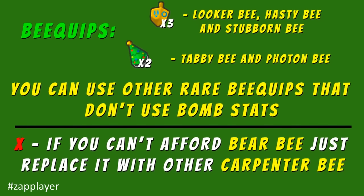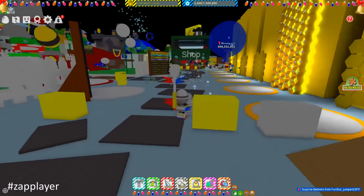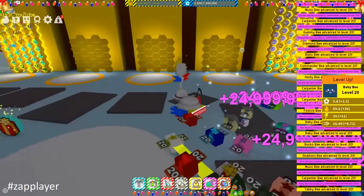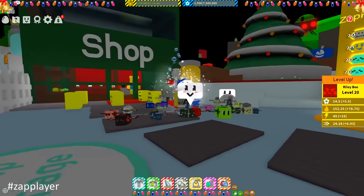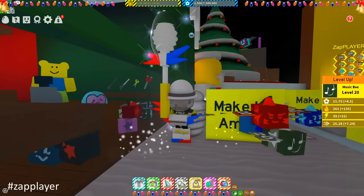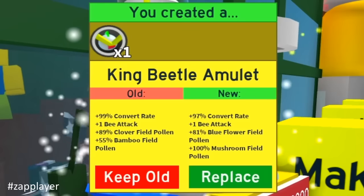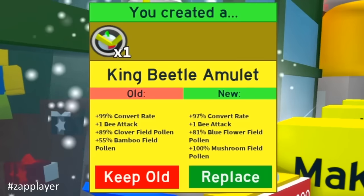This is the composition of the hive which contains a lot of useful information. You need bee quips for stats that will advance your bee. I will leave this hive build on my discord server. Let me show you what amulets you need. We will start with the first amulet — the king beetle amulet. It must contain the following stats: convert rate as high as possible, plus one bee attack, and some random fields that don't really matter. On this star amulet you must have x2 capacity, instant conversion, red pollen, blue pollen, ability rate, and pollen.